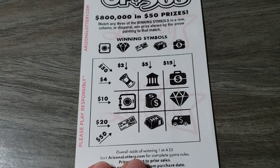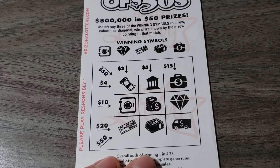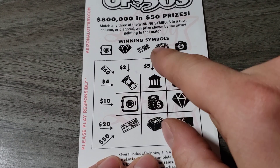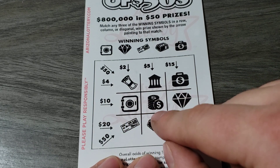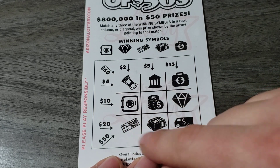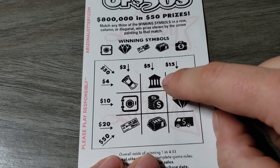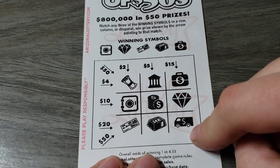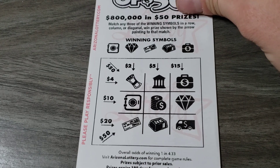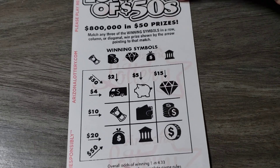I really have to watch this so I don't mess up. Let's see — money roll, no. Bank coins, no. Check, no. 24 karat gold — oh, that would have been 20 bucks. How about five dollars? No. And 15? No. Truck — okay, that one's a loser.